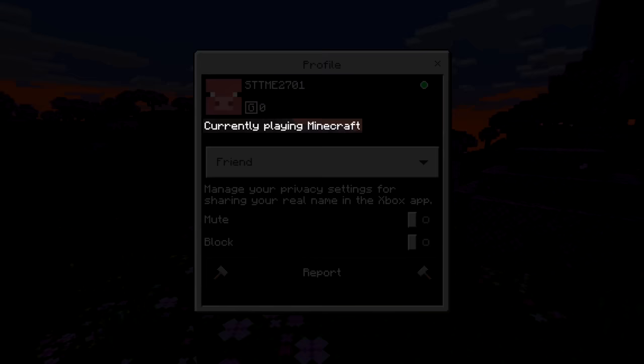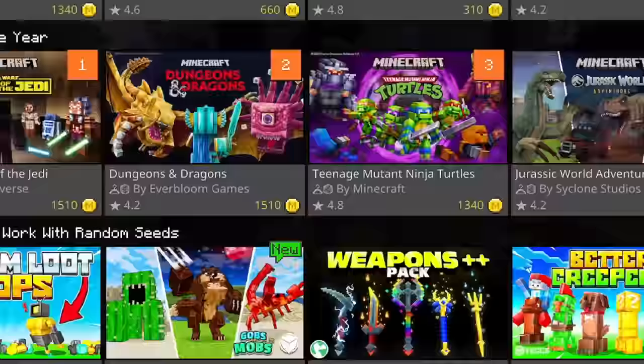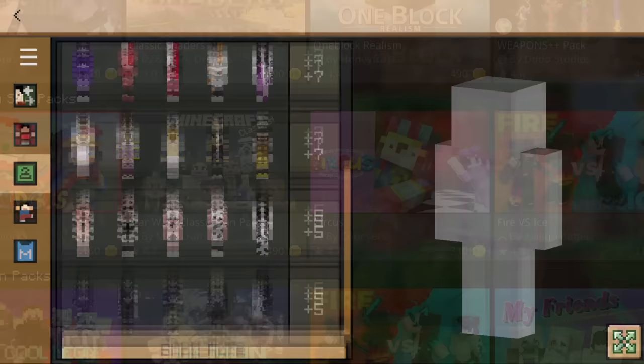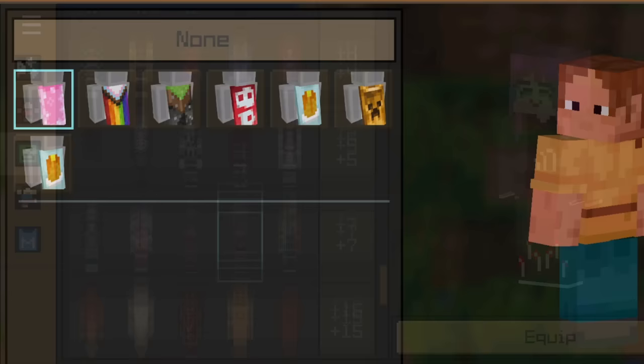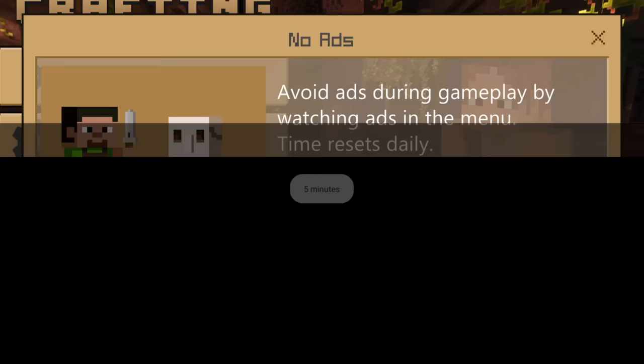So you may be thinking, is anything different at all about crafting and building? Yes, a few things notably. First, there is no marketplace — I'm guessing they couldn't steal that, and if they did then Microsoft might actually crack down on them. But you can still edit your skin with a variety of marketplace skin packs, and at least they are free here. You can even access capes. Since they can't make money from the marketplace and the game is free, they obviously use ads. You can actually click a button to watch ads in advance to give you ad-free time when playing.